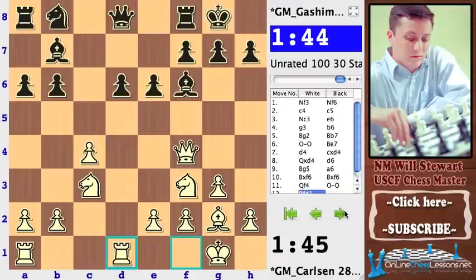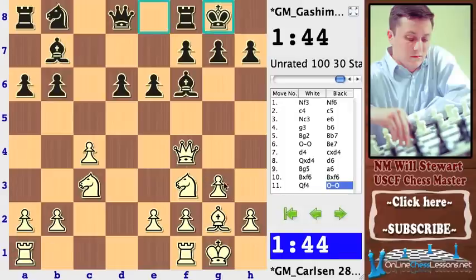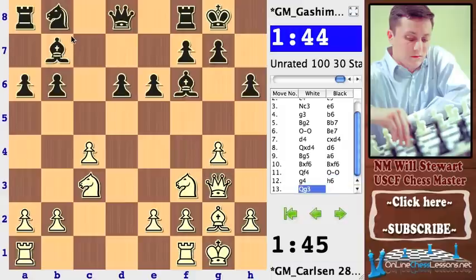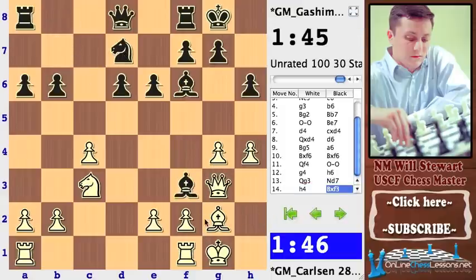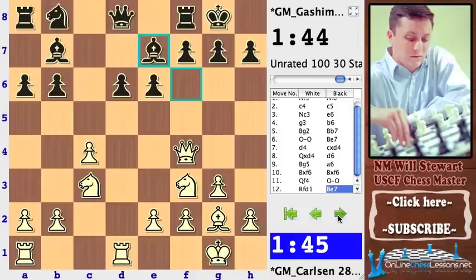Instead Gashimov castles, and now rook D1. Carlsen moves the f-rook instead of the a-rook because all the action is on the queen side. White is most likely not going to be playing any ridiculous moves like g4 — those pawn moves are usually not ideal as the white pawns would get fixed on the king side. Now bishop back to E7, which means White has gained some time in the opening by giving up that dark-squared bishop — a pretty cool idea by Carlsen.